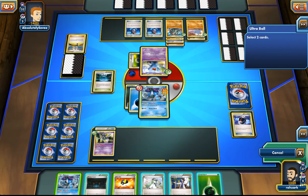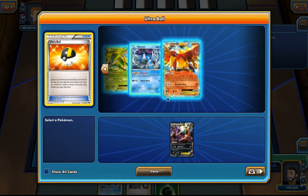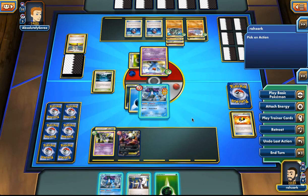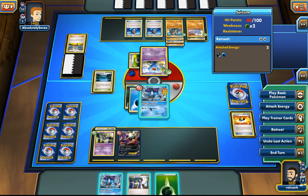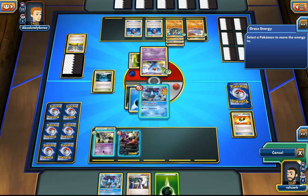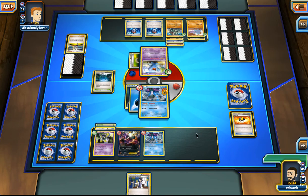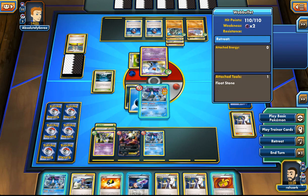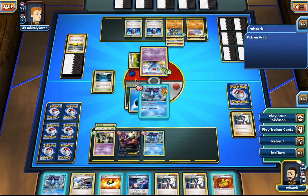Let's grab a Darkness energy and play it. I'm just going to charge up the Sigilyph. Suicune is a lost cause — maybe drop a second one because we might need to throw it in front of their attacks. Not going to play the Laser here. Maybe I can Skyla next turn for the Megaphone and Laser his Wobbuffet. I think I'm going to pass the turn.